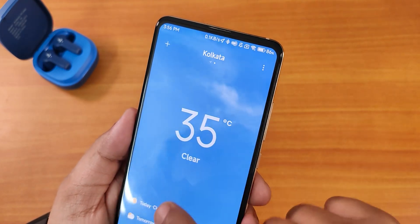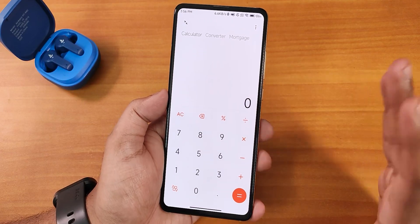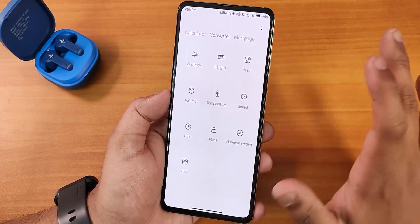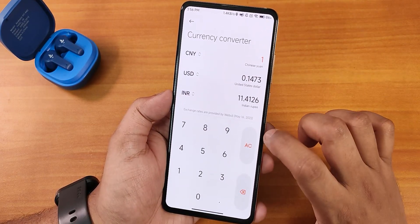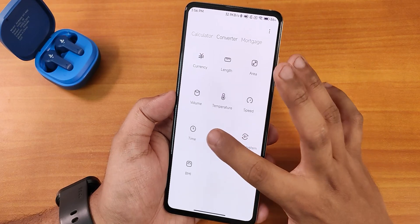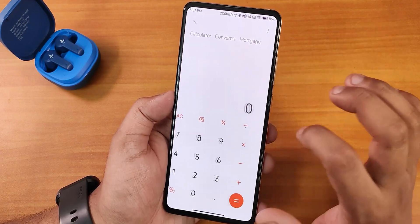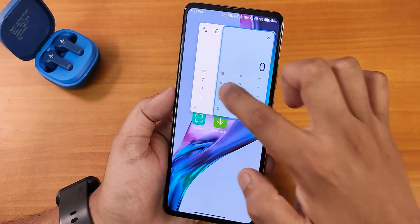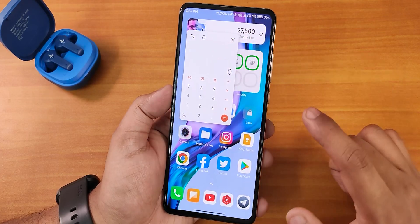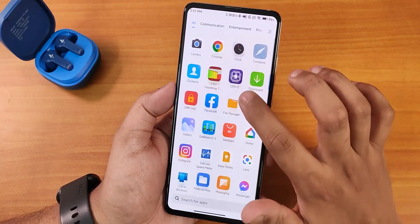In the weather app the animations look great. Let me show you the calculator app — it's different from the Play Store version. You can switch to the converter which looks beautiful, and there's a currency converter too. We have the mass calculator and the animations everywhere look great. There's also a feature where the calculator stays in a pop-up or picture-in-picture window and you can adjust its size while doing anything else on screen.